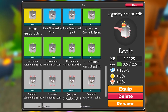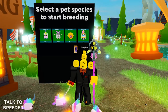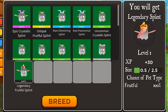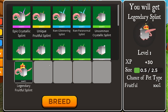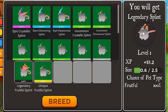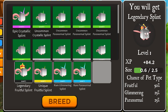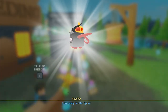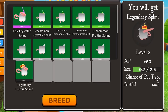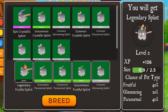Once you get the tier that you want, close the menu and go to the Breeding section. Once you arrive there, click on the pet you want to breed — in this case the Splint — and pick the Legendary Fruitful Splint. We wanted a Crystallic Splint, but first you're going to breed it with every pet that is not a Crystallic. So skip the Crystallics, put the Fruitful in, put the Grimmering in, the Paranormal — and breed. As you can see, your pet now got stronger and it will get a new prefix. When you add another type, it gets more and more random, so you are probably already guessing what we're going to do at the end.